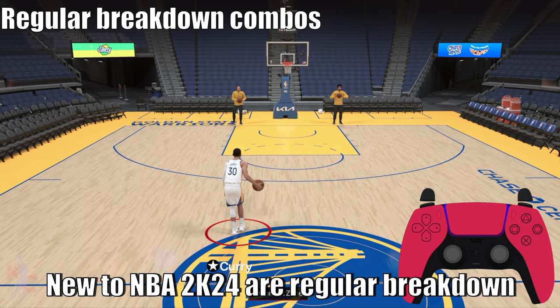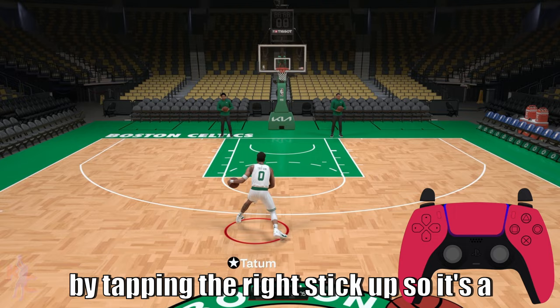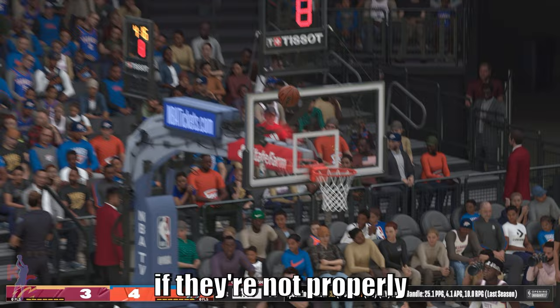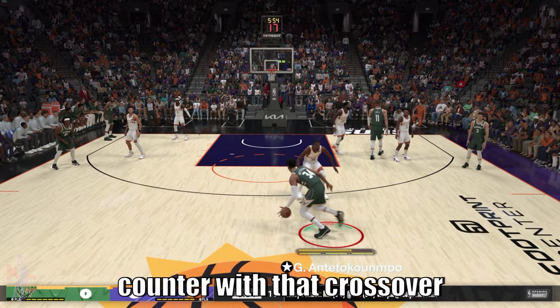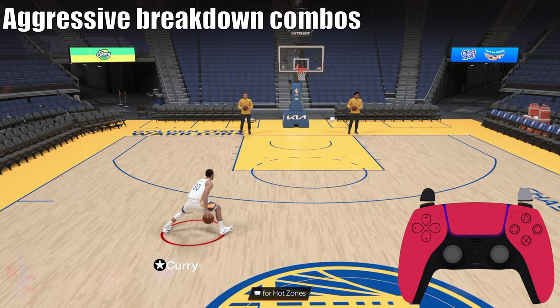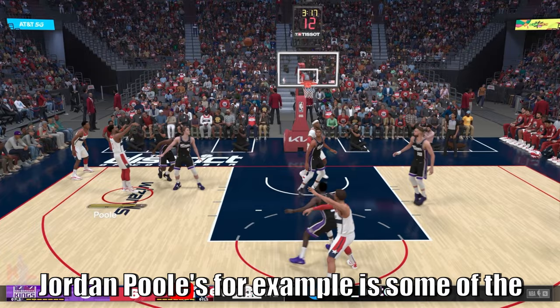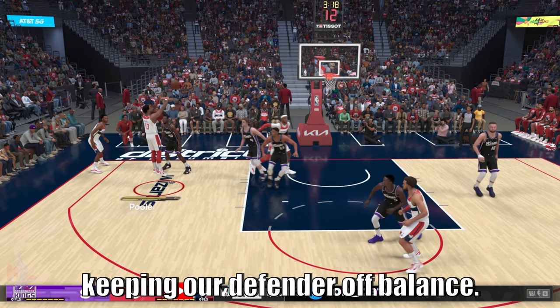New to NBA 2K24 are regular breakdown combos, done by tapping the right stick up. This gives you a sequence of dribble moves that plays out like a mini movie — a great way for beginners to feel like they're executing nice dribble combos. It's great for lulling your defender to sleep, then holding the left stick up left or up right to counter with a crossover launch. Holding R2 and tapping the right stick up gives you more aggressive breakdown combos — faster, covering much more distance. Jordan Poole's are some of the sauciest you'll see in any 2K game.